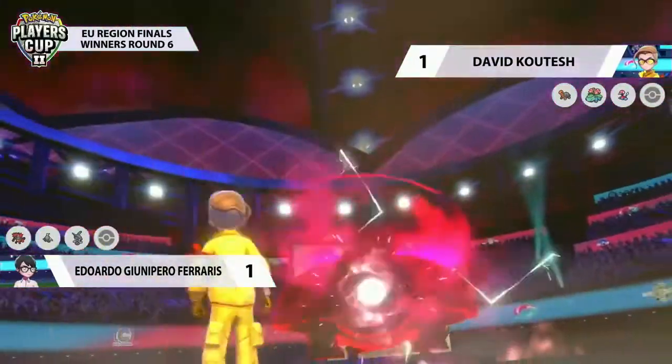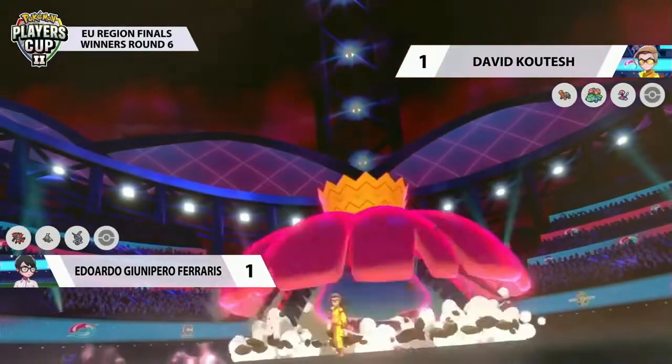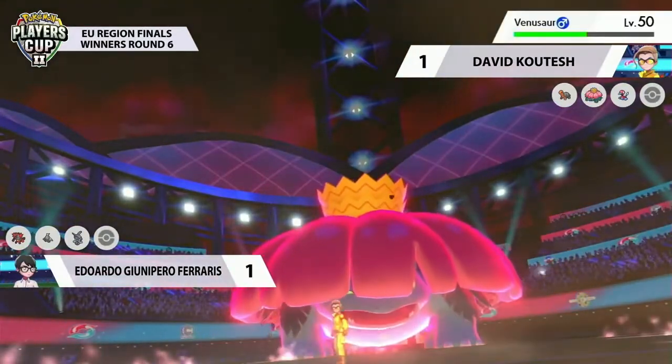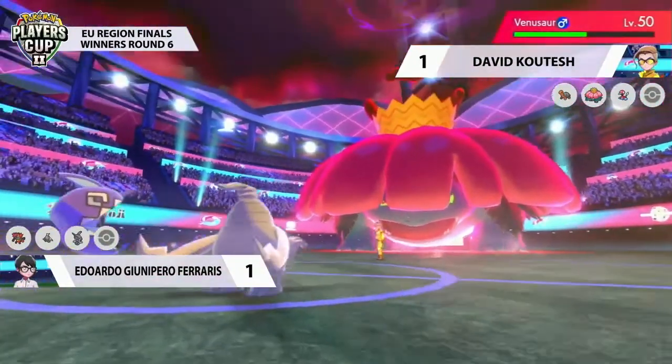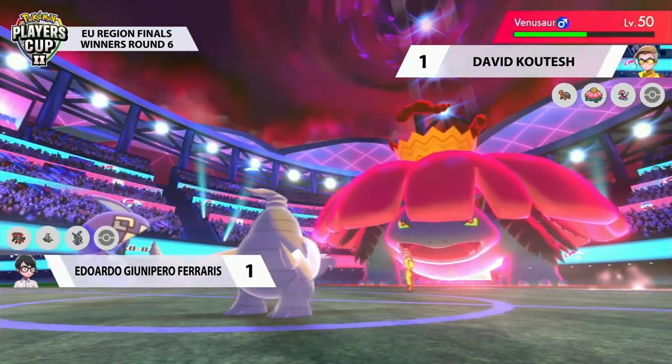It's time for David to let that Gigantamax shine — or maybe even the Dynamax here. Yes, it is going to be Venusaur taking that Gigantamax factor, as it was able to dish out huge damage before. And since it's able to go really fast here, it's going to be a lot of damage coming Eduardo's way.